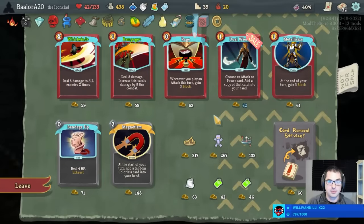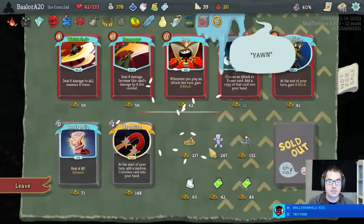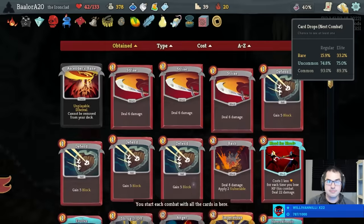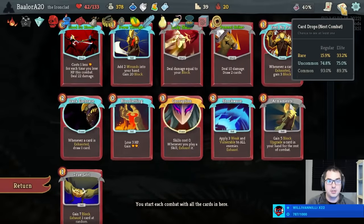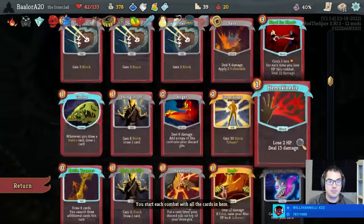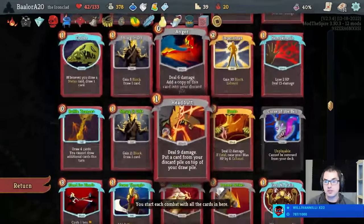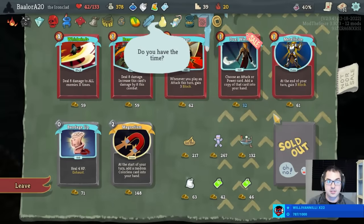There's a Rage behind it — I can't get both of these. What upgraded attacks would we want in the Orrery? Uppercut's okay, but mostly I'd be looking for energy generating skills: another Bloodletting, a Seeing Red, more copies of Feel No Pain or Dark Embrace — stuff like that, or just more skills to exhaust. Offering would be exceptional.